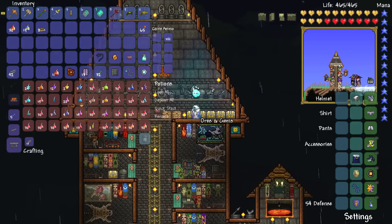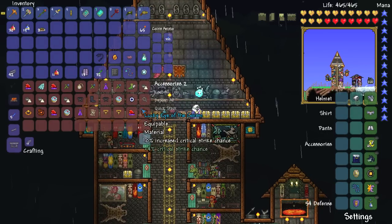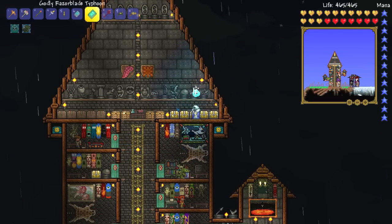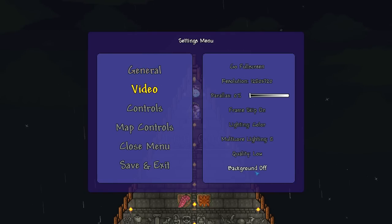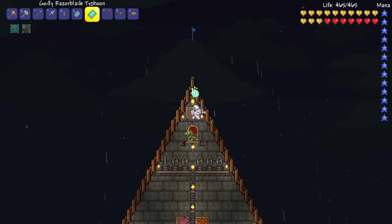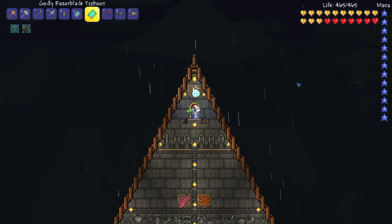The Frost Moon, ladies and gentlemen, is probably going to be the next thing we're going to try and do, or survive against, more to the point. The only thing is it is currently night time already, and I have no idea where the moon is. Should we turn off the background really quick? Moon? There is no sign of the moon. The moon has disappeared. He has got so scared of being around it.